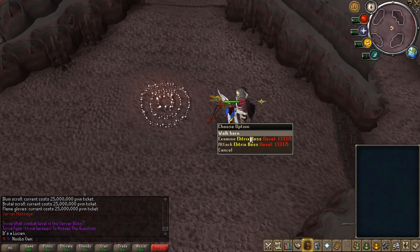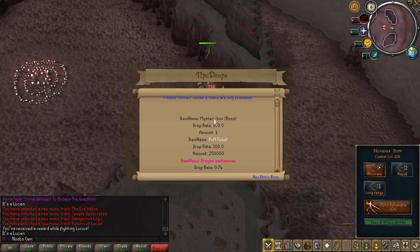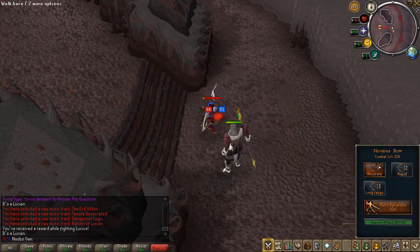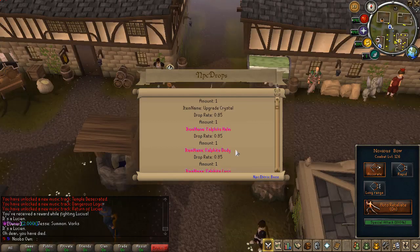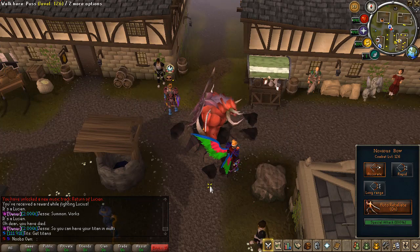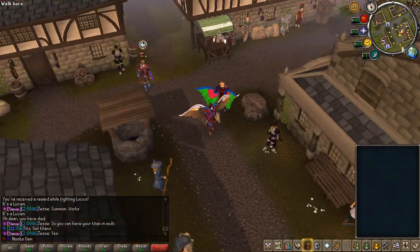Once you're here, you can examine the boss and see the loot it drops. It can drop the Mystery Box, boss PVM tickets, Dragon Warhammer, Lution Wings, upgrade crystals, Calphite Helm, Calphite Body, and Calphite Legs — some really nice armor you can get from the Illusion boss.